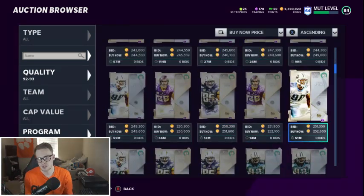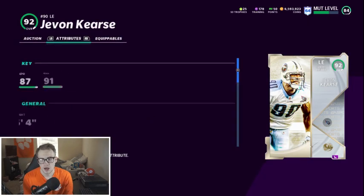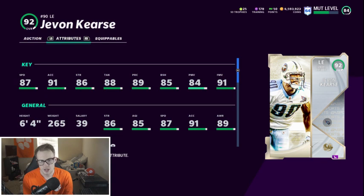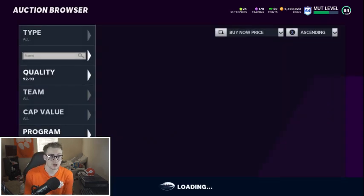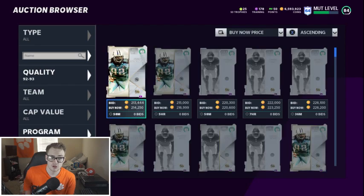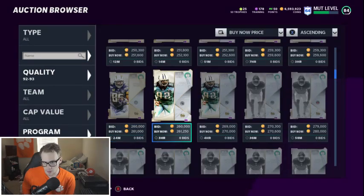Javon Kearse — I think this is a solid card, a very solid card. The only reason to hesitate is his block shed isn't the best, and his power moves and finesse aren't the best either. But 87 speed at an end — if you're running nickel three-four or something like that and you need your defensive tackle at 87 speed, that is very useful. You can put him in a spy, you can man him up on tight ends. He's a very solid card, and if you're struggling with your defensive line, pick him up.